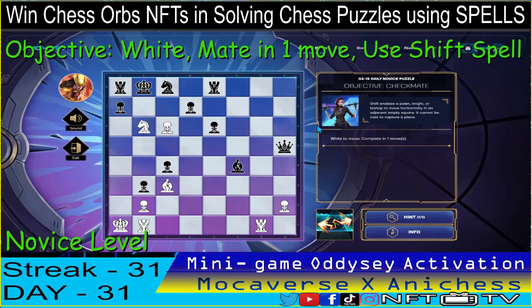For the Novice level, we have the objective checkmate. We have to complete in one move using the shift spell. First, locate the king here. Just one check and it's checkmate already. The pawn is threatening the square and we just have to move the knight here — it will check the king from two directions.